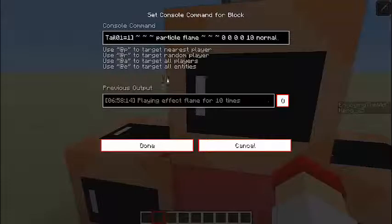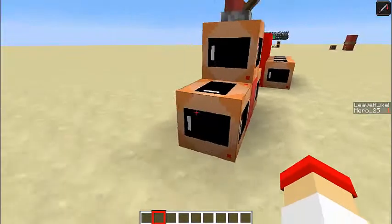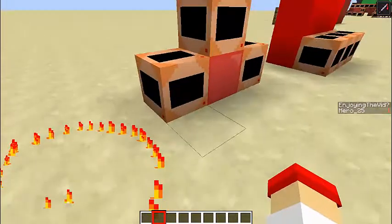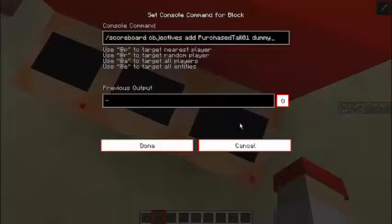The way I have it set up — basically it's targeting the specified player that has a score 'purchase_tail' set to one, and summons the particle at the selected correct values. You can have it come from anywhere — your head or anything. The objective I used is called 'purchase_tail'.